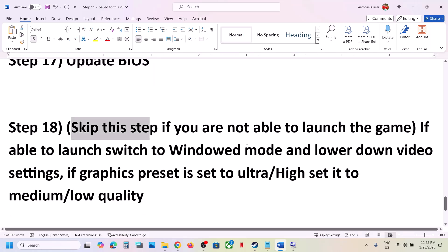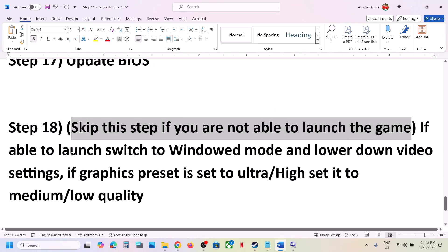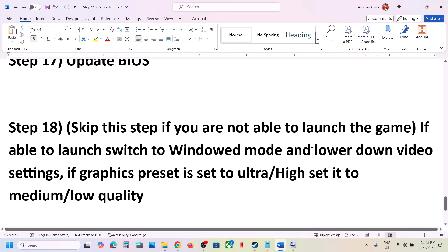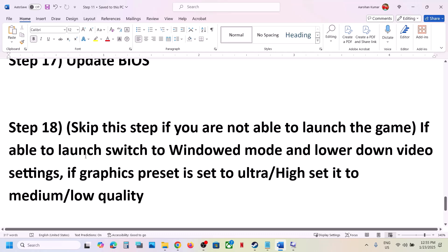You can skip this step if you're not able to launch the game at all. But if you are able to launch the game, switch to windowed mode and lower the resolution. If everything is set to 4K, try 1920×1080 or even lower. Try reducing your video settings and then check.